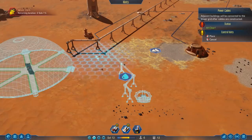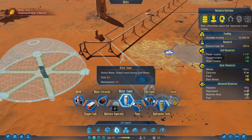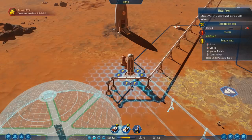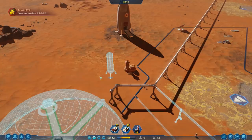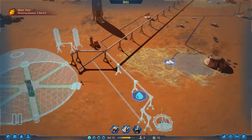Speaking of power cables, we are definitely going to need more power generation, because what we have right now is not nearly enough. We should also get another water tower or two — we already have one water tower, but they only require metals for maintenance, so that's really not a big deal. Let's get two more water towers, not too close to the extractors, one over here and one more. Then some pipes.